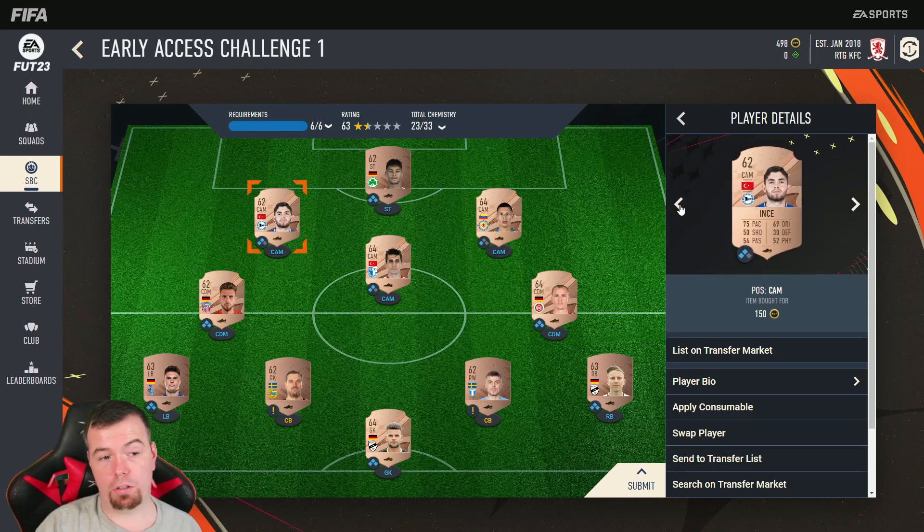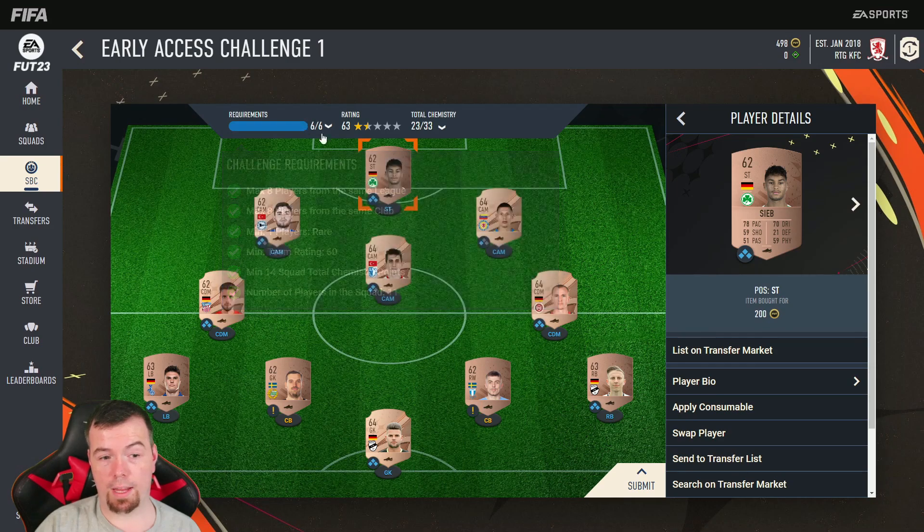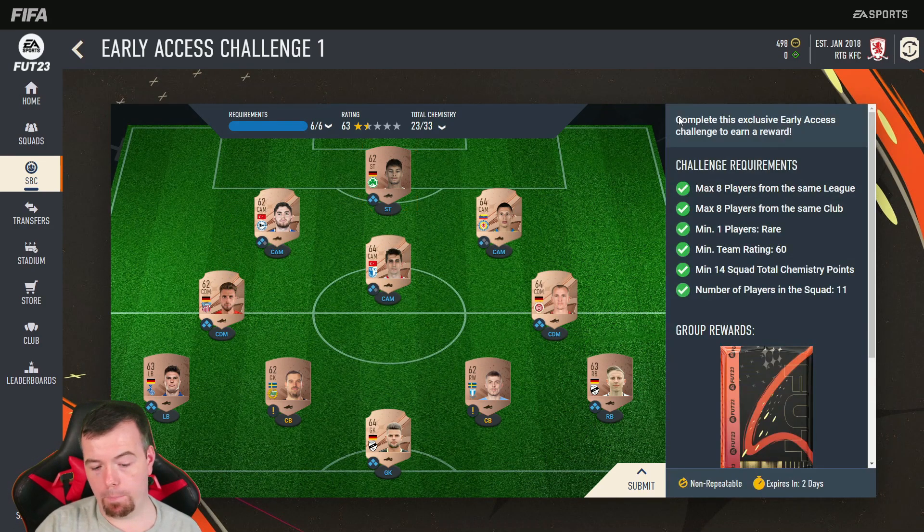There are 150 coin players and the only one that actually went to 200 coins was the striker, which was surprising. You can probably get a Bundesliga 3 striker or just throw in something else. You don't need to worry about chem — I'm on 23 and only need 14, so happy days.